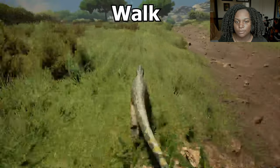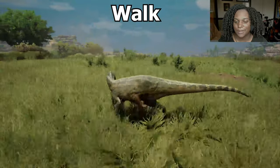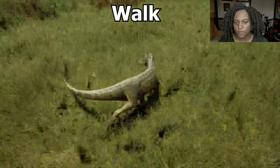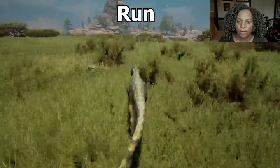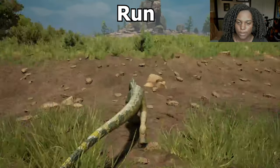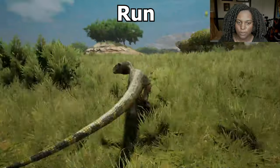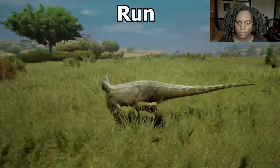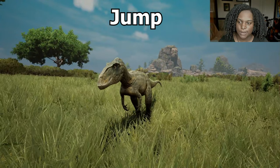Let's check out the baby animations. The walk goes straight into basically a run — it's really fast actually. The turn radius is awesome, though it's kind of goofy from the front. Our actual run has a much longer stride length compared to the walk, which was almost a run. We do get a jump with pretty decent height.